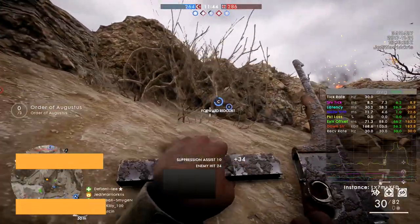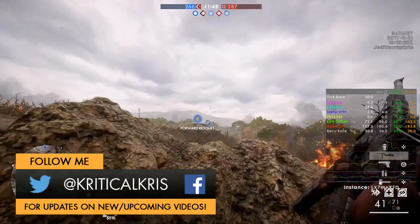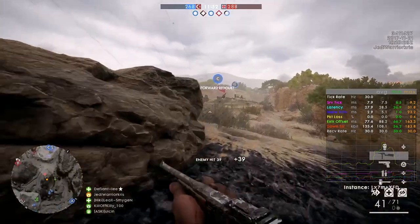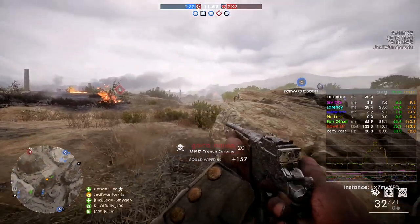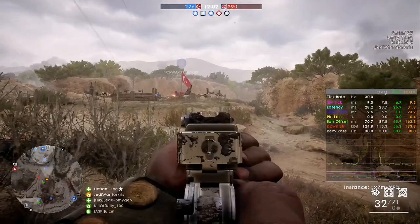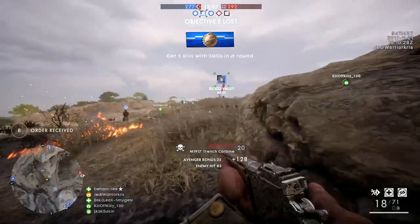Hey, what's going on guys, Chris here with a small video today just going over a couple of the new maps, Achi Baba and Cape Hells, coming in Battlefield 1's Turning Tides DLC. I managed to hop into the CTE over the weekend for a bit, captured some gameplay. I've already gone over all the weapons in another video where you got to see those two maps in a very early white box testing stage, but this time the textures have been applied and it's all looking pretty fancy, especially when you've got HDR switched on.